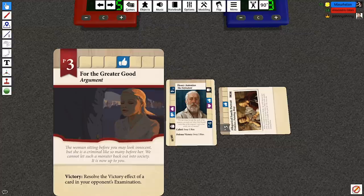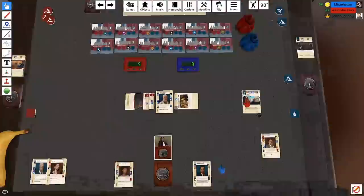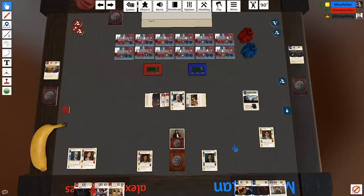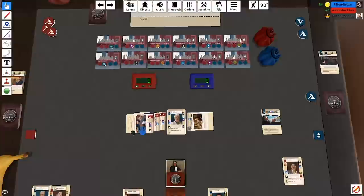'The woman sitting before you may look innocent, but she is a criminal like so many before her. We cannot let such a monster back out into society. It is now up to you.' But what about Henry Antonius the defendant? I'm going to play Bribery as a procedure — bribing the judge with some delicious cucumbers.